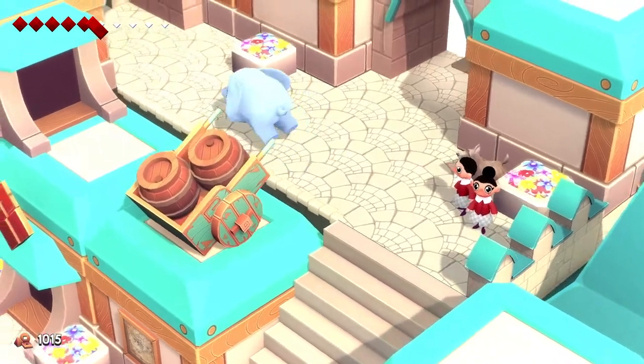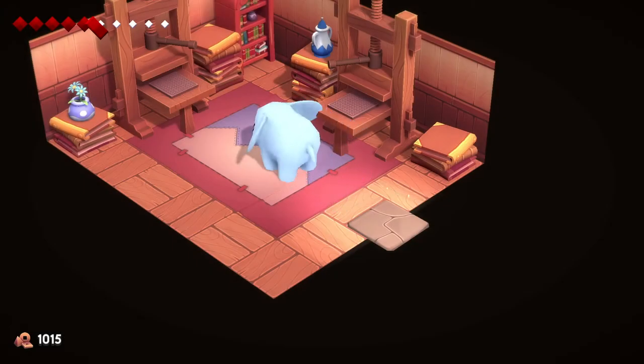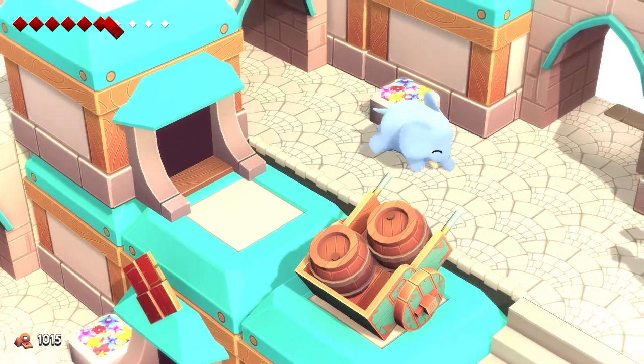When I first saw Yono and the Celestial Elephants on the Nintendo Direct back in late August 2017, I was intrigued. The game was touting to be Zelda-like, but with the ridiculous twist of essentially having a cute elephant as Link. Needless to say, like many of you out there, Yono has been on my radar for a while, and it was finally great to dive in to see what this charming game had to offer.